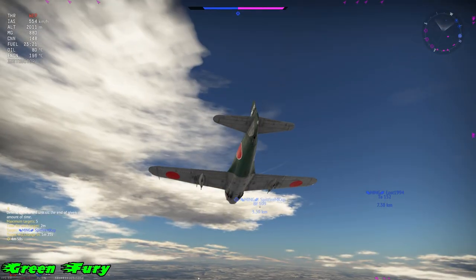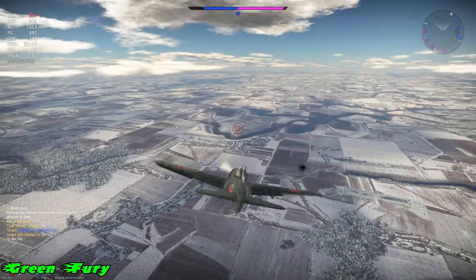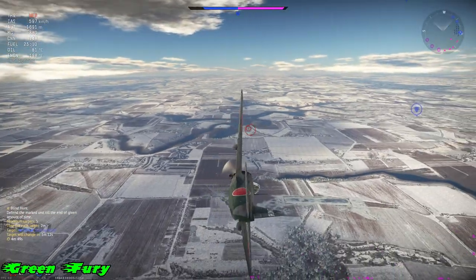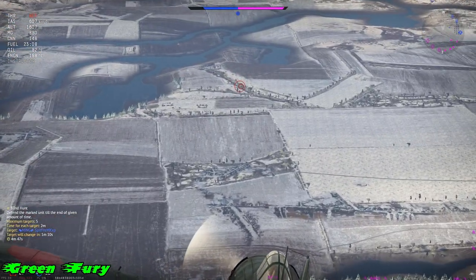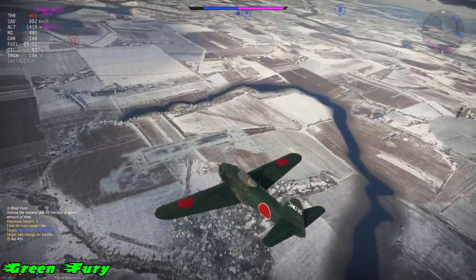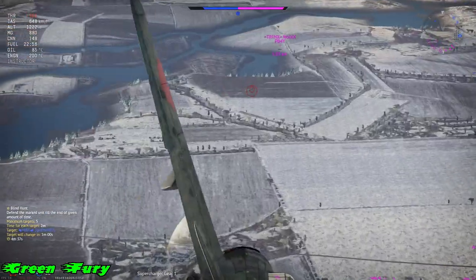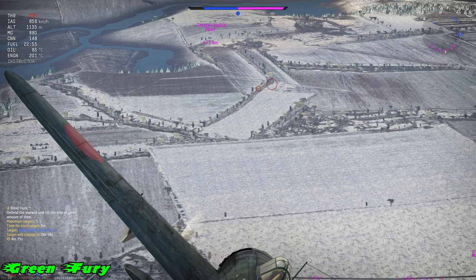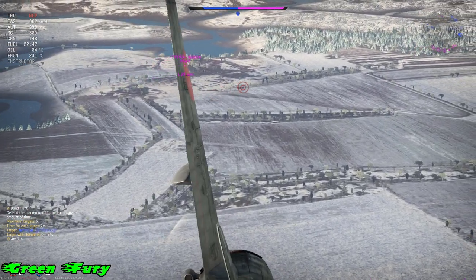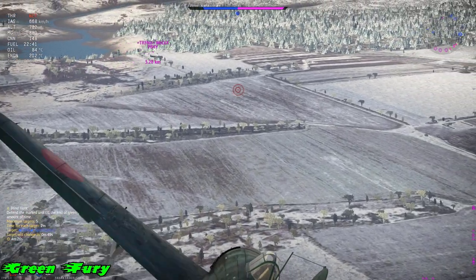I need to show you this because going against bombers in any Japanese fighter, except for the J7, is pretty hairy. Smart bombers nose down a bit and gain speed, so when they gain speed they've got more gunner time trying to shoot you down. You have to be careful of that.